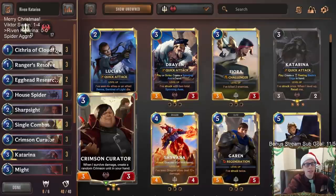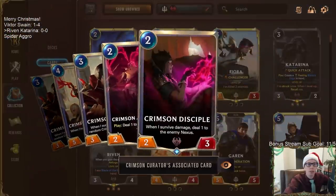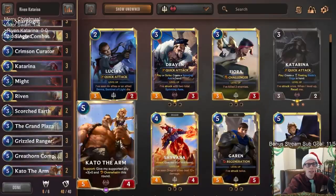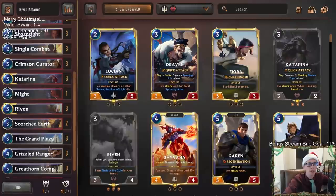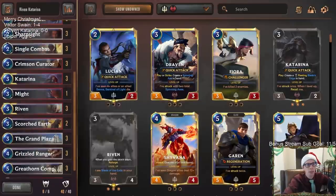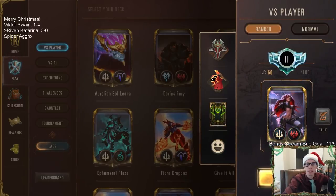Egghead Researcher will create another Dragon follower for us. Crimson Curator, whenever it survives damage, makes more Crimson units, giving us more Challengers with the Grand Plaza. Ranger's Resolve is great protection, and we're adding Scorched Earth because other people are playing Grand Plazas and we need to destroy those. We can challenge something big with the Grand Plaza and kill it with Scorched Earth. Let's play some Riven Katarina!